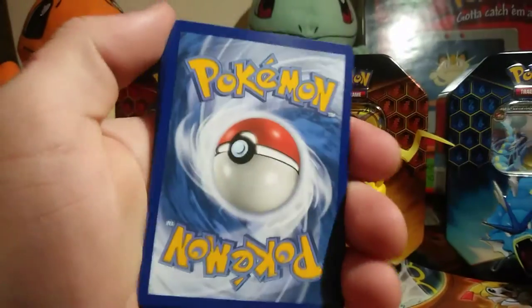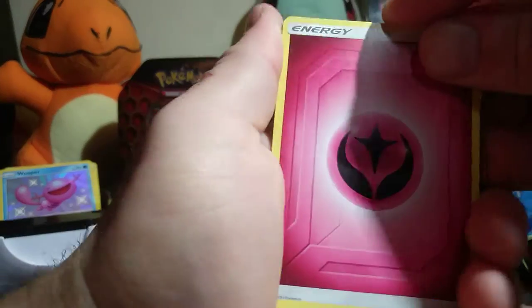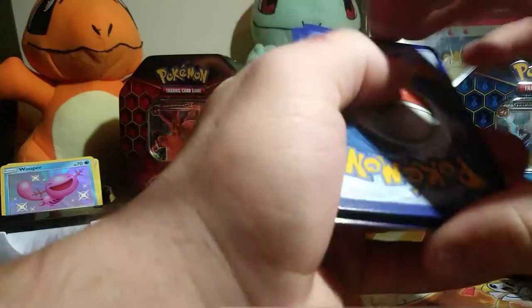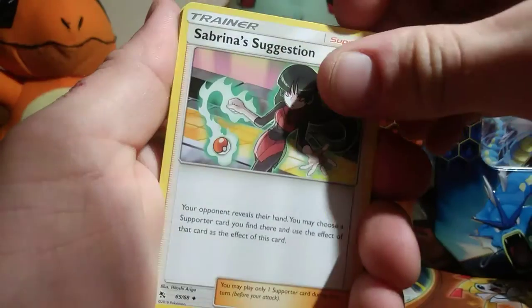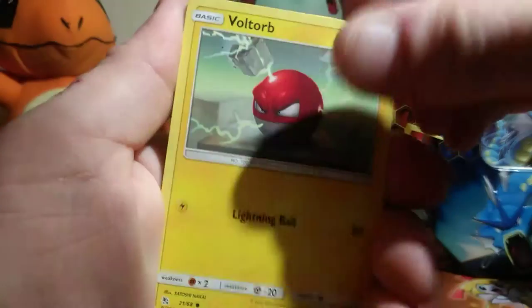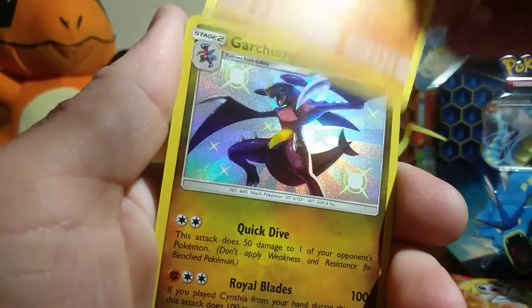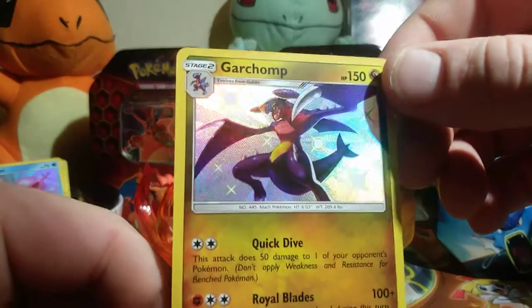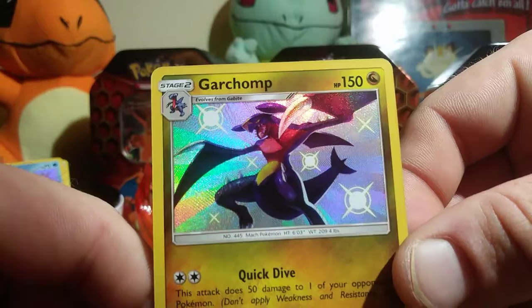Let's get into another Mew pack. Code card, forward to the front. Leaf energy, fairy energy. And we are going to flip for the shiny in the end. Berry energy, Meganium, Sabrina's Suggestion, Charmeleon, Cubone, Voltorb, Geodude, Eevee, Clefairy, Golem for the rare — and nice, Shiny Garchomp! Whoo! That is so cool — I love Shiny Garchomp!